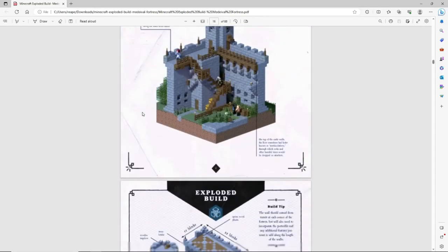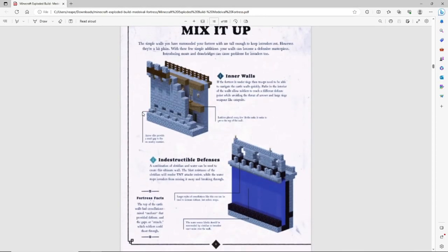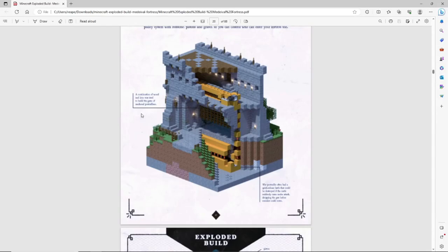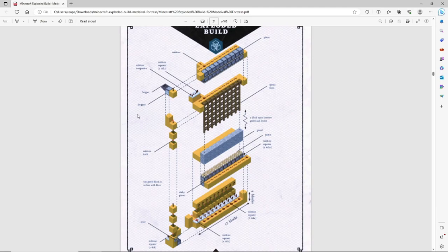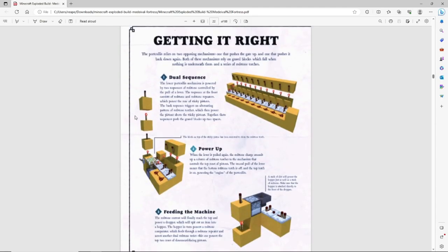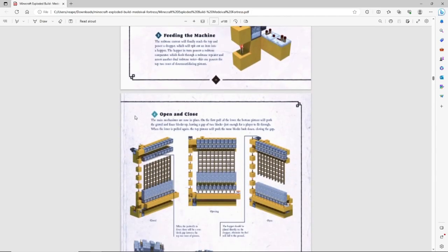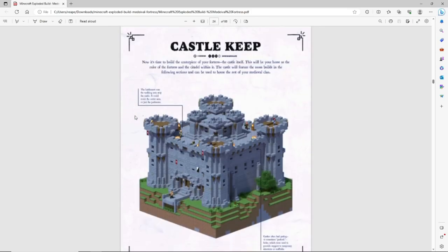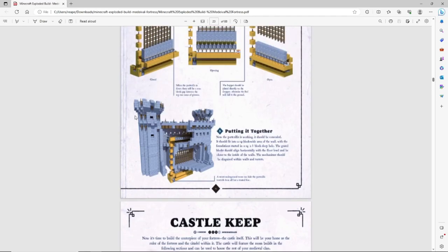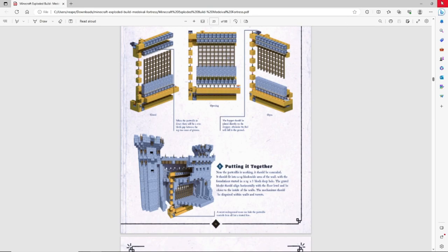I've already changed my style. That is the portcullis — that thing took me almost three to four days to get right, and it's still not exactly like the book. I had to change it because of one faulty piston that's not working and I cannot figure out why. The book is not really all that clear in some places. I actually had to look for another YouTube video of someone who built the same fortress to see how they built this gate, and I followed it step by step and still there's an issue.